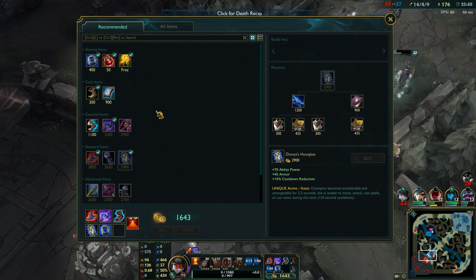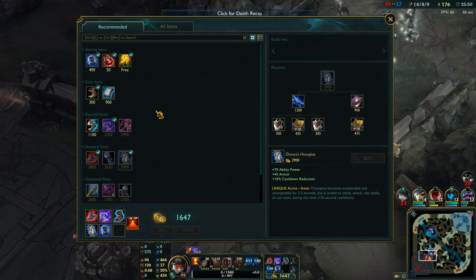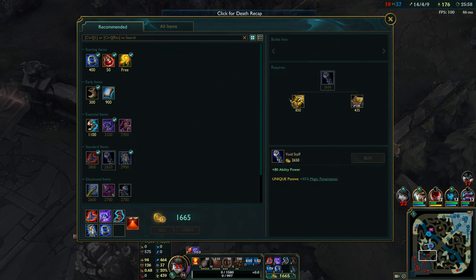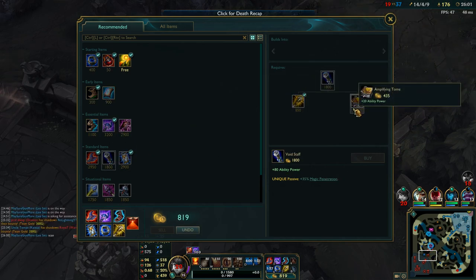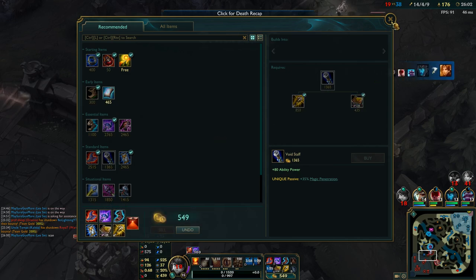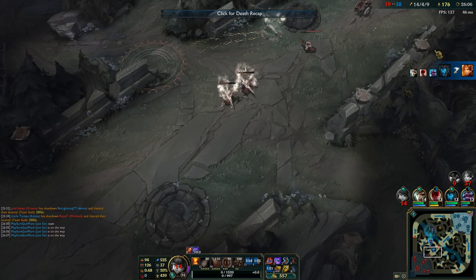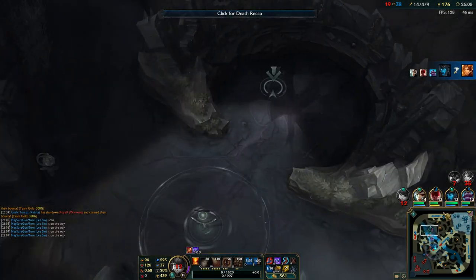What I could have done is Zhonya's — if I had fast reaction time. I wasn't expecting that Warwick at all, not one bit. But if I had really good reaction time, I could have Zhonya'd before he landed on me and dodged all the follow-up damage from Leona and Orianna. Unfortunately he got me. At least I was able to buy two seconds for my team.